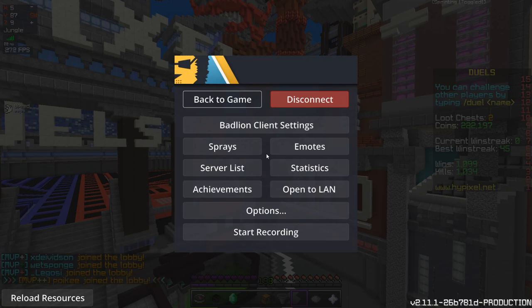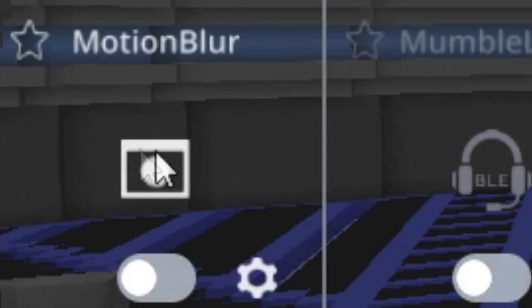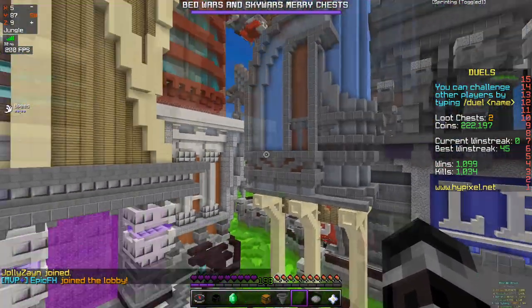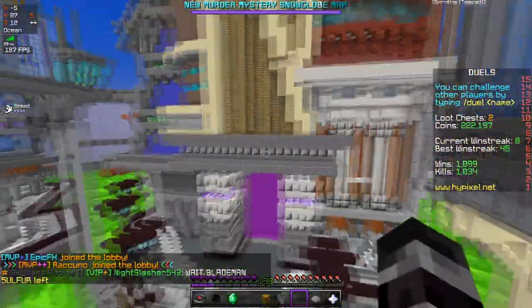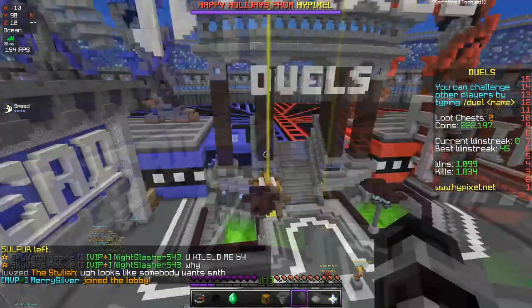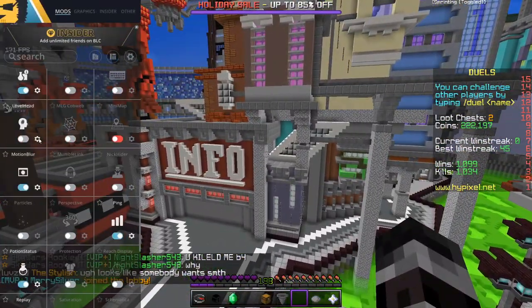BadLionClient is one of the most well-known Minecraft clients used to play on Minecraft servers. One of the things it has in its settings is Motion Blur. If you enable it at the default setting of 0.1 blur amount, you'll notice that when you turn your head, there's a slight amount of blur that follows the blocks and particles on your screen — like using a camera and turning it, or shaking your head around. It makes the Minecraft experience a little bit more realistic.